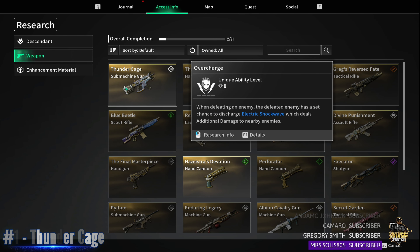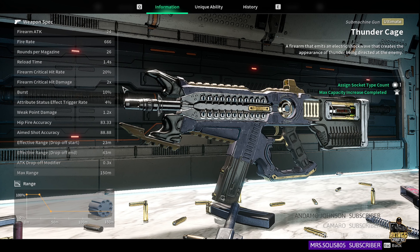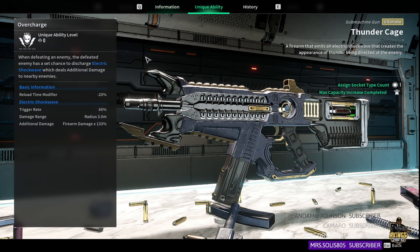We're going to talk about the Thunder Cage first. This is a lot of people's favorite weapon, especially because it's the easiest one to get. I think you get it through the storyline but I'm not too sure. Here are the stats on the left side for you guys to read — I'm not going to break all this down until I make a build video for this.